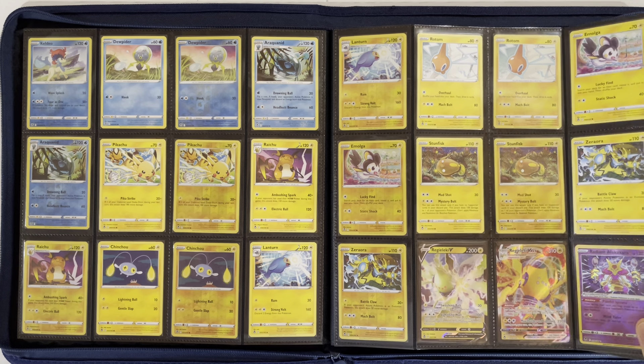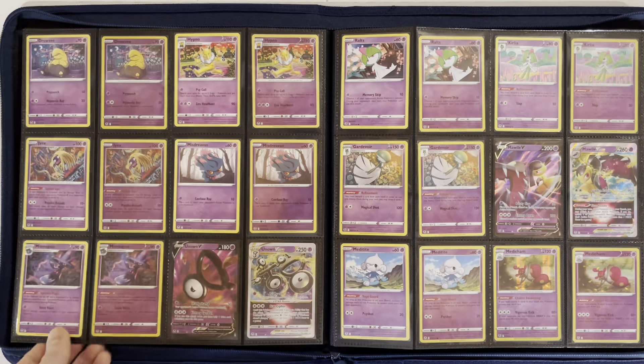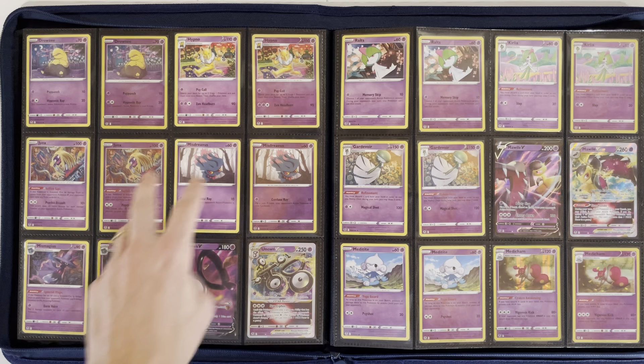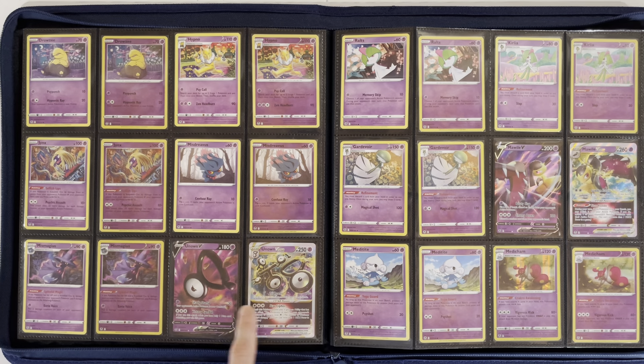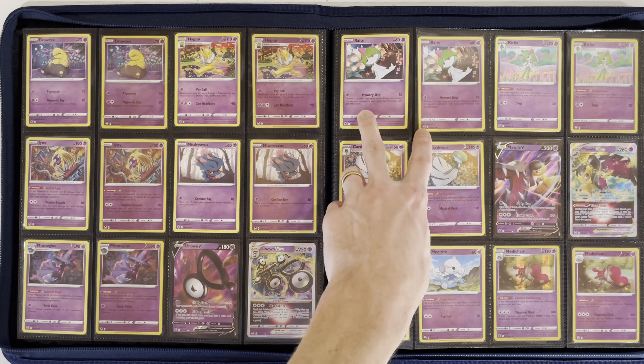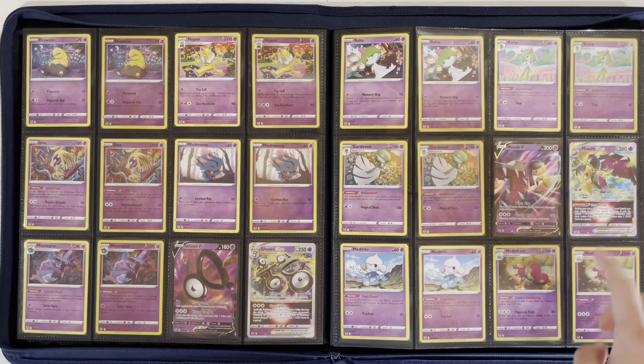Moving on to the Psychic Pokémon, and there are a lot of them in this set, starting with Radiant Alakazam, Drowzee, Hypno, Jynx, Misdreavus, Mismagius, Unown V and V-Star, Ralts, Kirlia, Gardevoir, and Mawile V and V-Star.